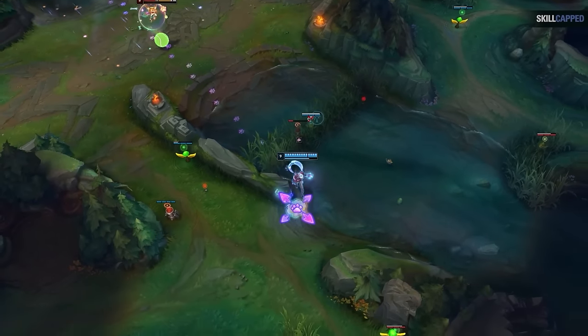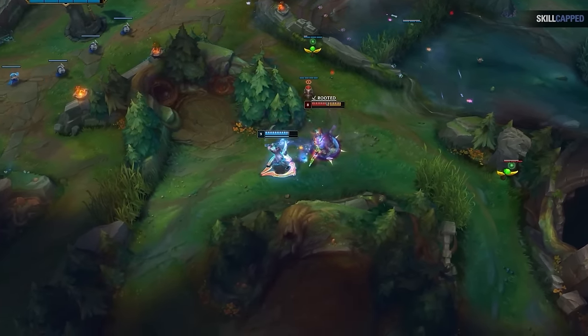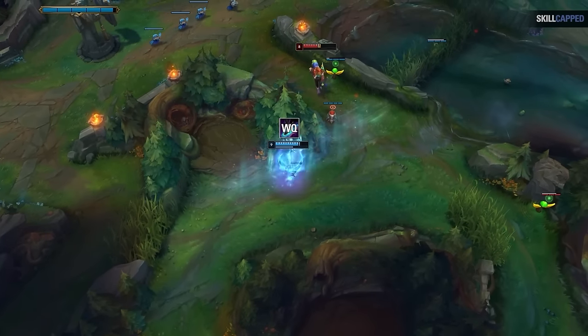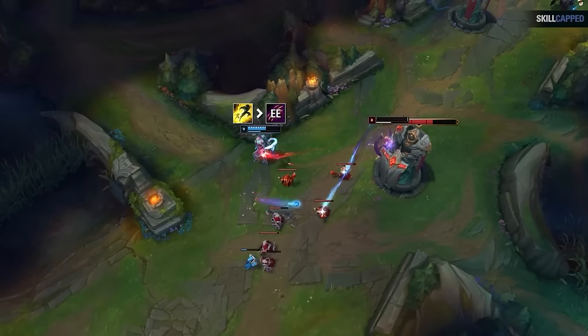Here's another great example: we can't use our fear against Kled's ultimate since it's immune to that, so we throw the eyeball on top of ourselves. Once rooted, we use QE for the slow to get to a safe distance. In this case we can actually turn on him, so we use WQ for movement speed to chase him, then ult him into a lightning, and finish him off with a flash EE.